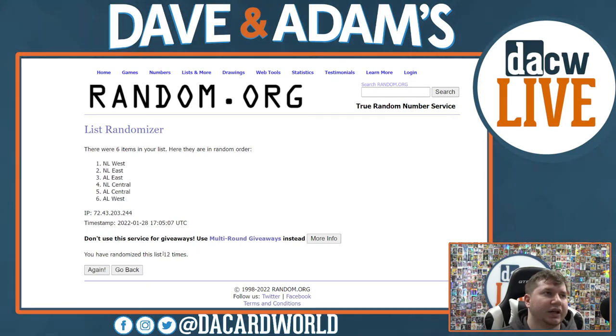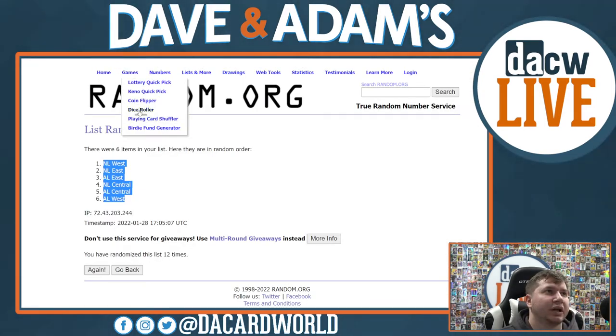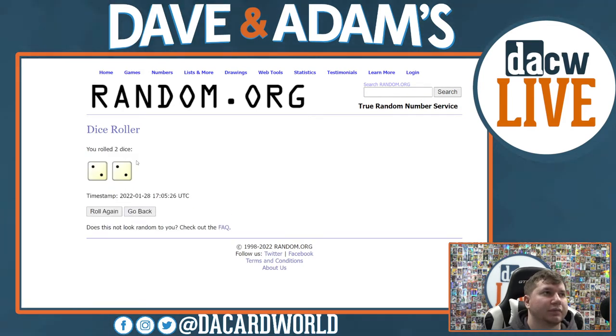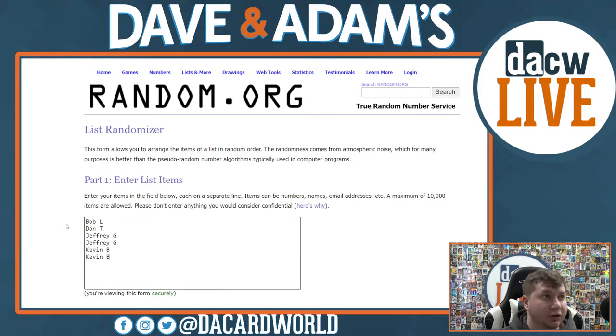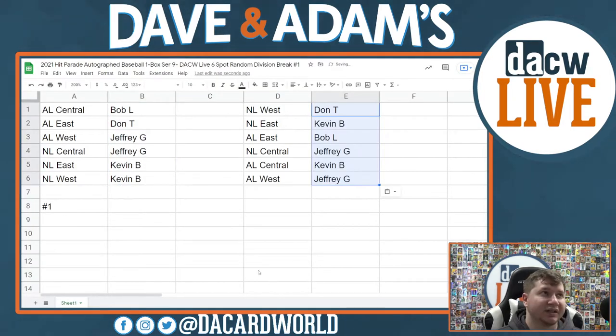12 times right there guys. We've got a bunch of Hit Parade baseball to do, this will be our first one. The baseball itself, series 9. Gotta randomize the names - four times, four times works for me. Good luck everybody. Don T has the NL West, Kevin B the NL East, Bob L the AL East, Jeffrey G the NL Central, Kevin B the AL Central, and Jeffrey G with the AL West. Let's get to it guys, good luck.